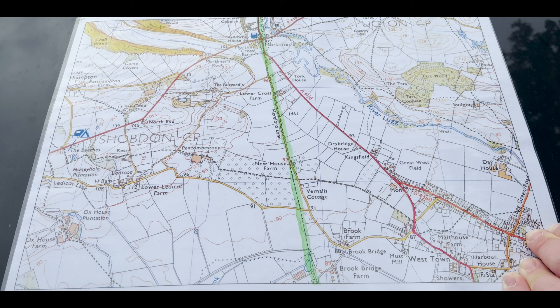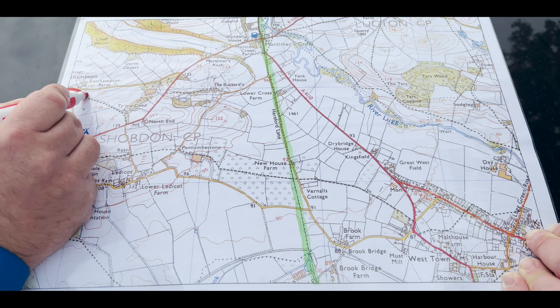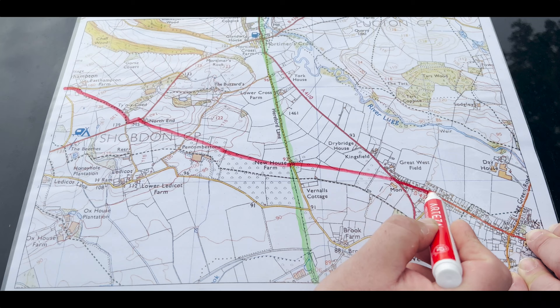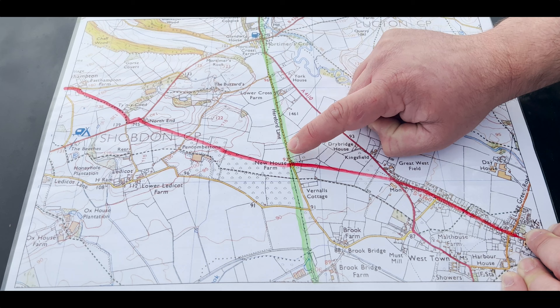This is the road that's been forgotten. It was picked up on a map dating from the 1670s. Really interesting is that it comes from Aberystwyth, comes down this track, over to North End Farm, then cuts across the country past Newhouse Farm, then cuts across this field and joins up at what was originally known as West Town, and further along goes down into Kingsland. So already, we've now made a Mortimer's Cross — that is the original crossroads in this area.